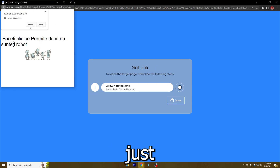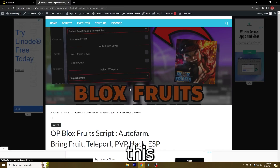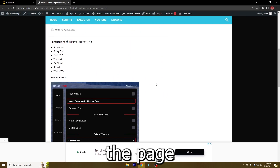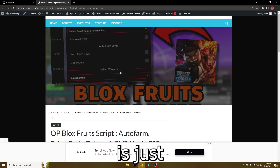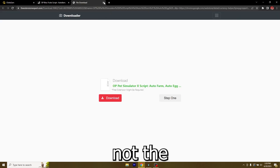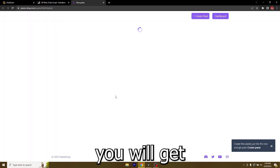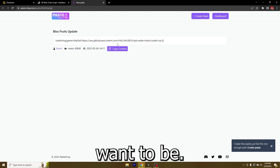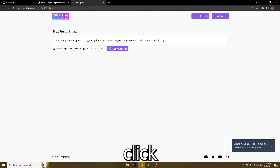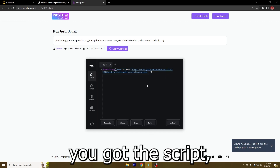Now you just have to do what each step says. For example, this step says allow notifications — click it, allow them, and then you can remove them right after. As you can see, the step worked and now you're on the next page. Scroll down and click 'get script.' You'll get a pop-up — close it, click it again, close it again, and the third time you click it you'll land on PasteDrop. This is where you want to be. Click copy content — if you get a pop-up just close it and click again until you've got it copied.